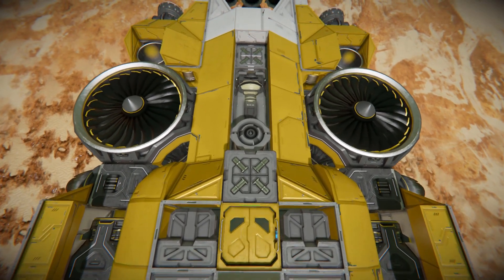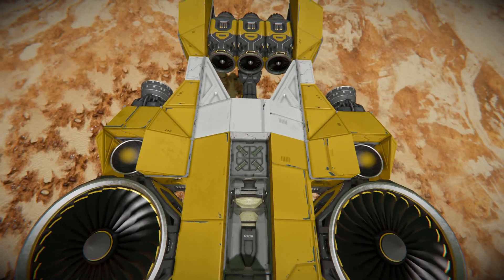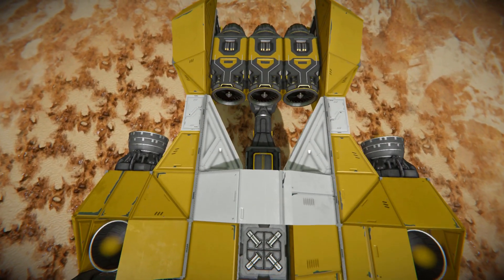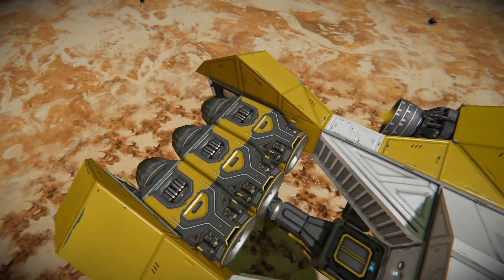Moving towards the back we've got an ore detector and a beacon. We can see the tops of our atmospheric thrusters and another parachute hatch. There is the drill sitting right down there and the back atmospheric thrusters in a lovely yellow.